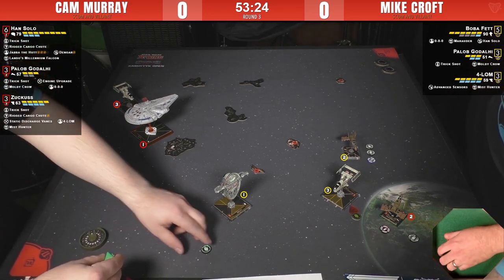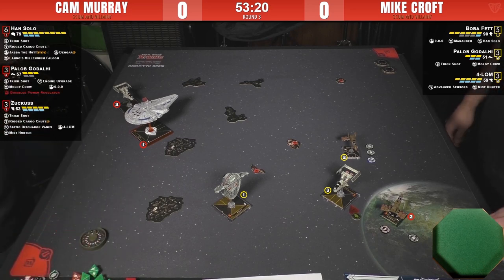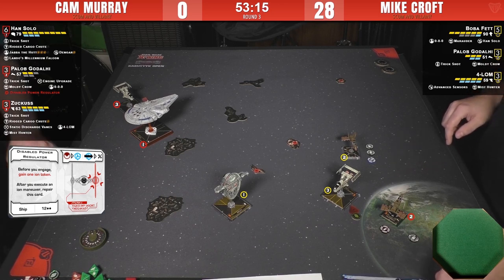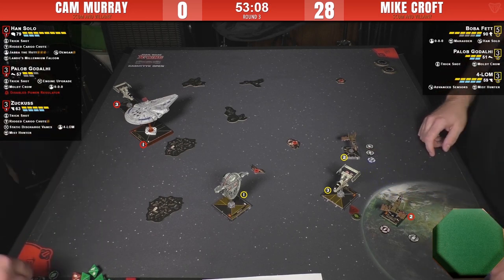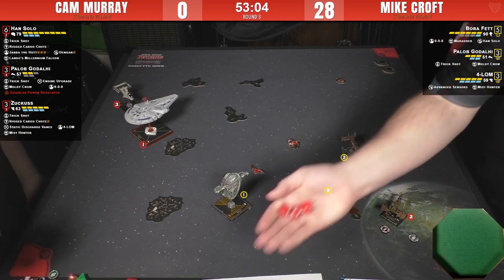Which crit did he get? Disabled Power Regulator — before you engage, gain one ion token. So he'll get it before engaging. Everything in the damage deck now is 'before you engage' so it affects your ship directly before it does anything.